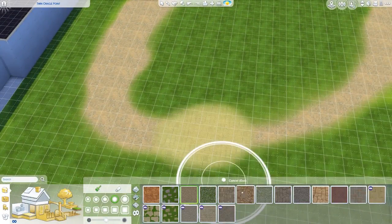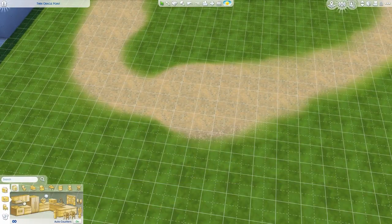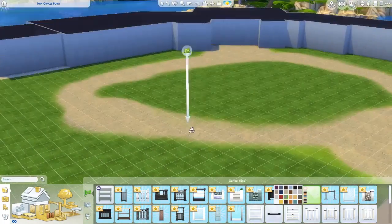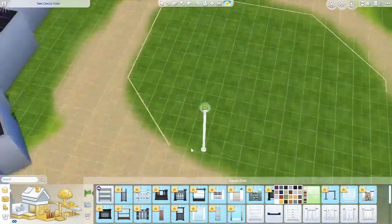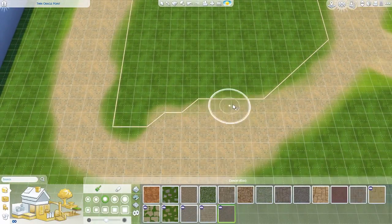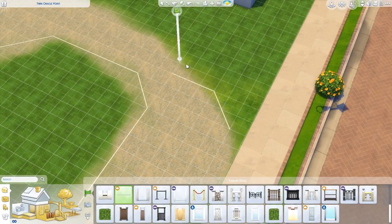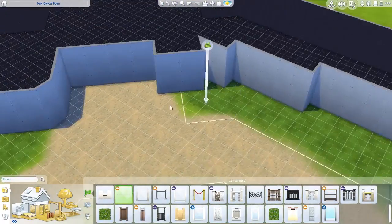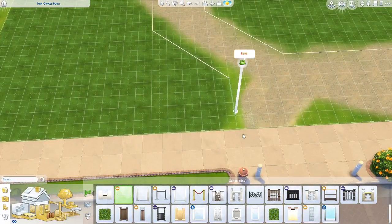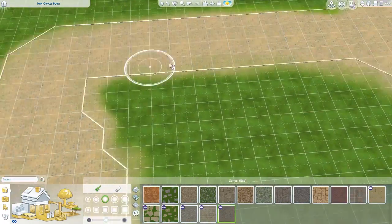They have a mansion in Mystic Falls, and based off of one picture I was able to do the outside. There aren't accurate blueprints of the actual mansion, but when I Googled the building, I recognized it right away — that's the Salvatore house.